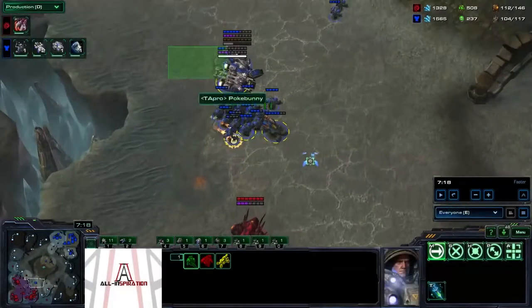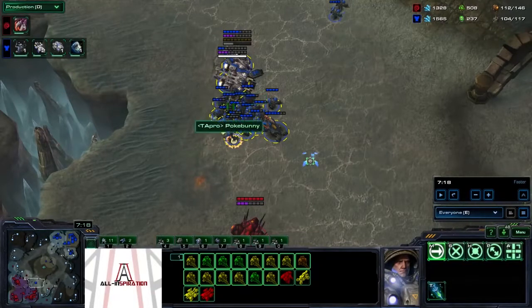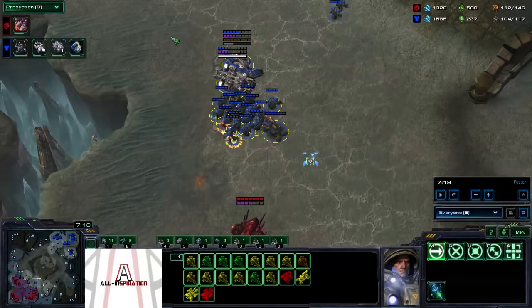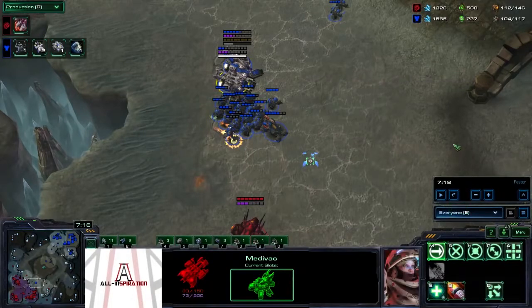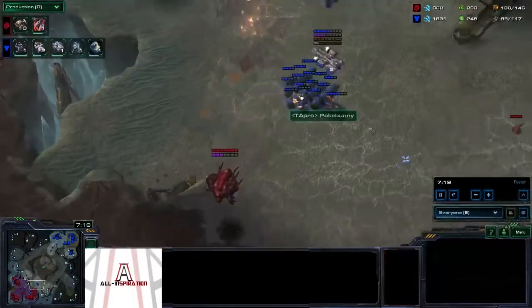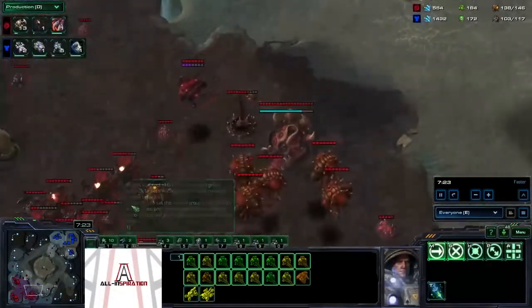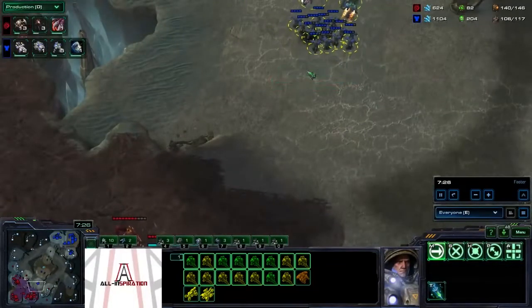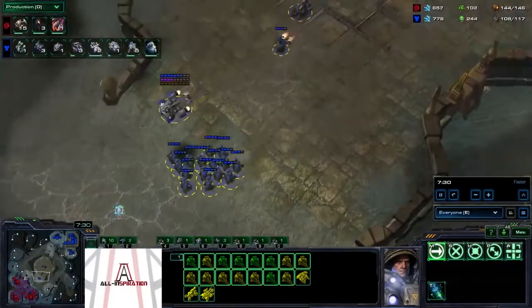Throwing down the biles there just to force him to move. Pokebunny is a very good player — his micro is really top tier — so I wasn't really able to land a lot of the biles. He's going to be able to pick up and move the tanks, but sometimes that's enough. If he's moving his army, he's not attacking with it; if he's picking up a tank, he's not attacking. Even forcing some stims can be really nice — he stims, he pulls away from the biles.